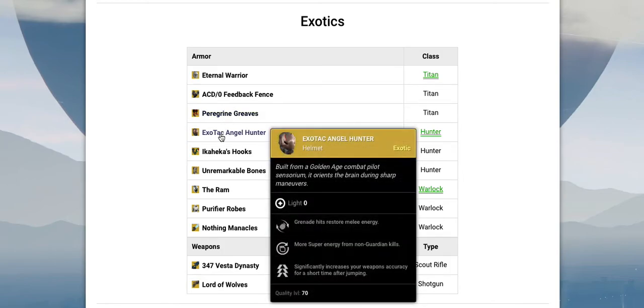Moving on to the Hunter stuff — the Hunter helmet significantly increases your weapon's accuracy for a short time after jumping. I don't know if that includes being in midair, because if it does, it might be kind of helpful since it's hard to have good accuracy while in midair. But if you actually have to land first, I don't know if I really see the value in that. It may end up being very good — it depends on how much the accuracy is increased.